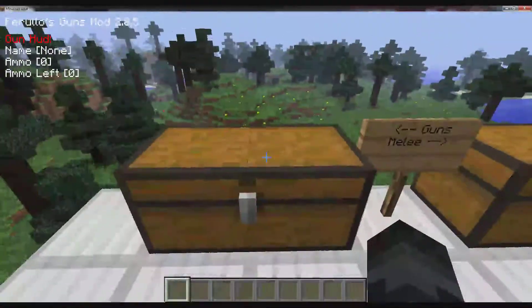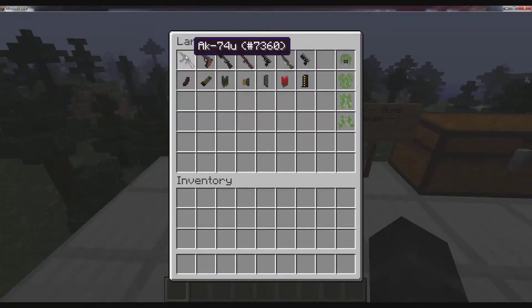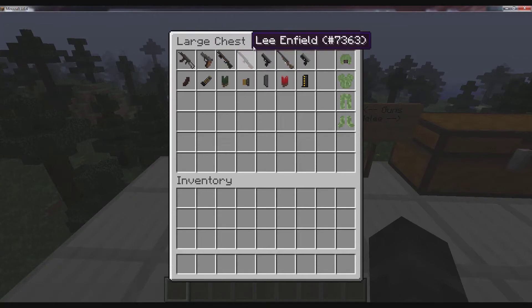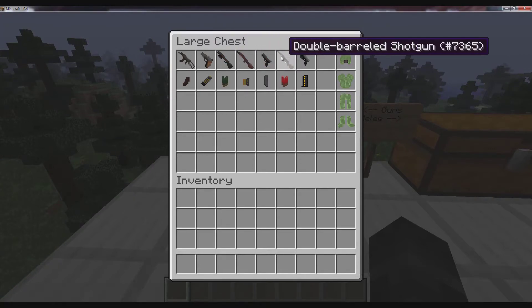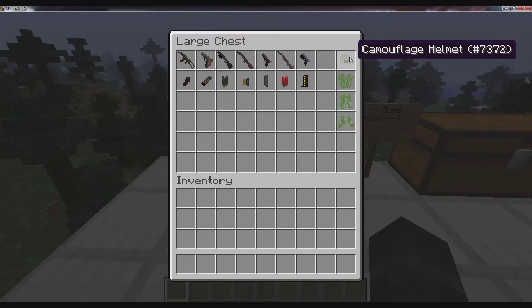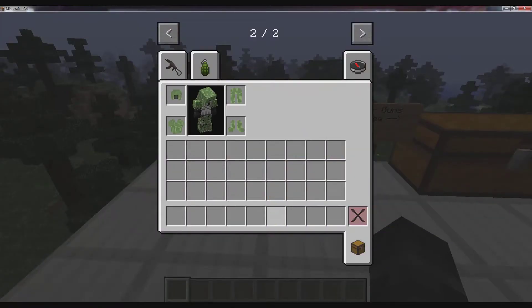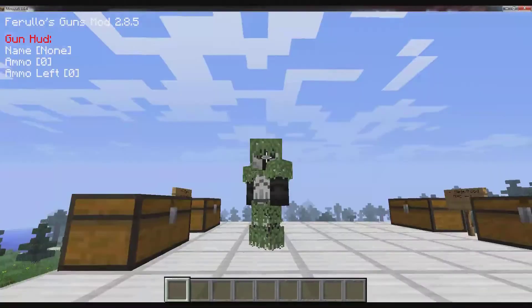I'm just standing up here so no zombies will come because they're pretty annoying. With the guns, we have the AK-74, the Makarov, the Remington, the Lee Enfield, the Glock 17, the double-barreled shotgun, and the USB, with all their magazines right there. The camouflage armor is also here - it looks really good and is great for camouflage.